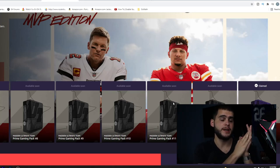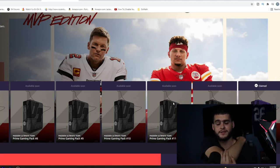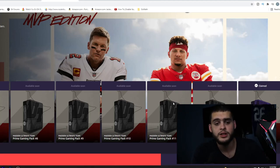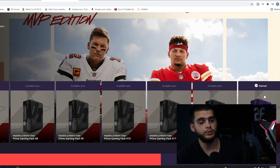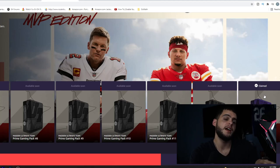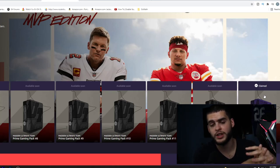Worst case scenario you end up with 10 golds you can use in exchange sets to get an elite, or for Team Diamonds. Best case, you pull a few elites — I've already seen Tyree Kill, JJ Watt, and others pulled on Twitter. Now to claim it: if you haven't done this yet, click on Pack 1. It'll show your email and name if you're already linked. If not, it'll say 'claim' and ask you to sign in to your Amazon account, which needs Prime — you can even use a free Prime trial and then cancel.